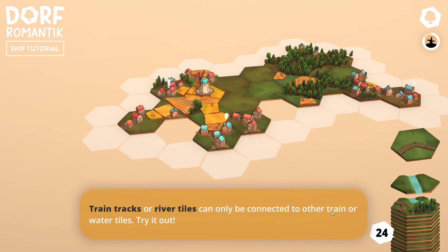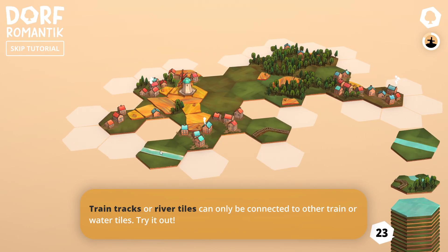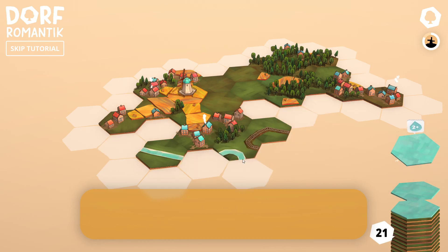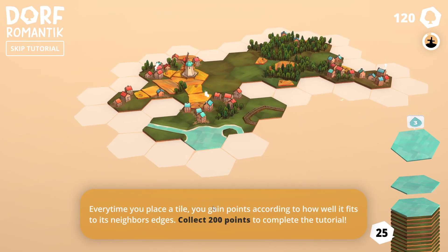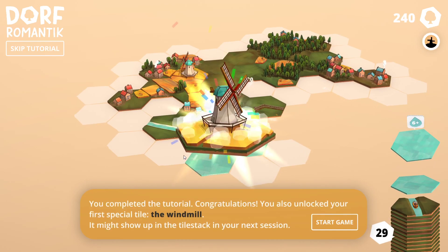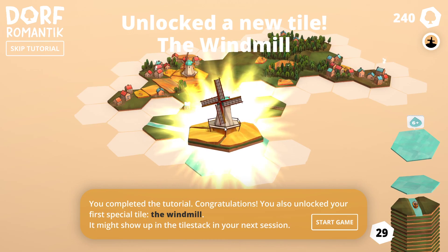Track tiles can only be connected to other track tiles. You can connect these and have a body of water. Collect 200 points to finish this tutorial. And there we go! Apparently I've unlocked a windmill if we get more tiles on it, but to the customer otherwise you can also license them.